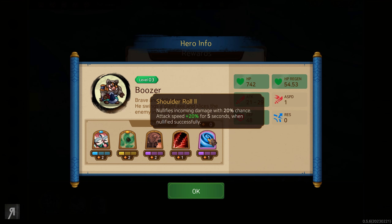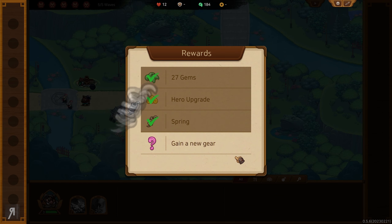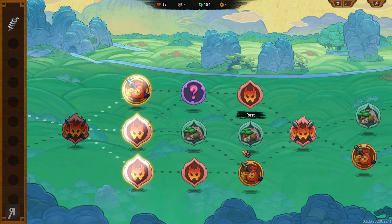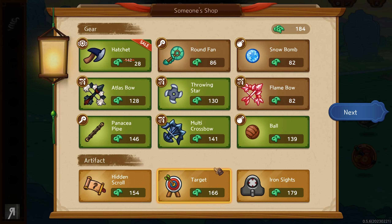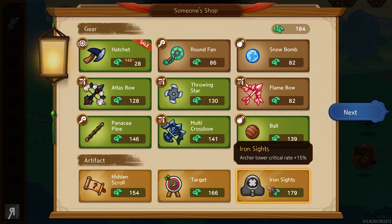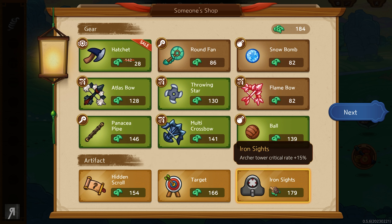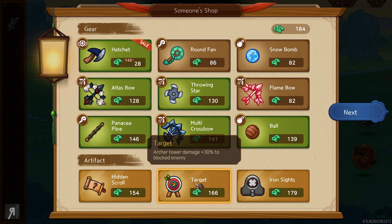We gain a hero upgrade again — we're going to go for another shoulder roll ability. And then — phoenix staff! Let me take the phoenix staff, that sounds fantastic. We can go to the store now. 184 gems — not sure if that's enough. Archer tower critical rate plus 15% — wow. Archer tower damage plus 30% to blocked enemy. I'm thinking the critical rate could be really useful.